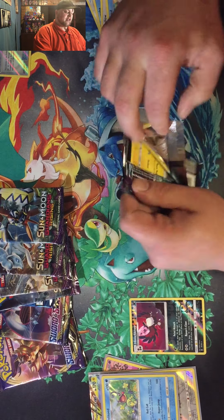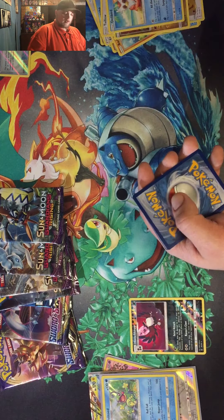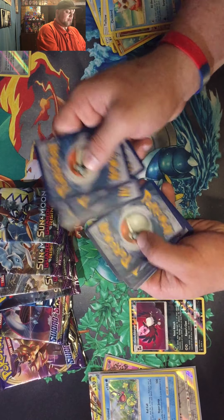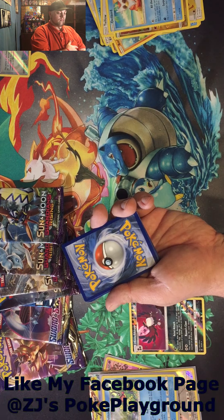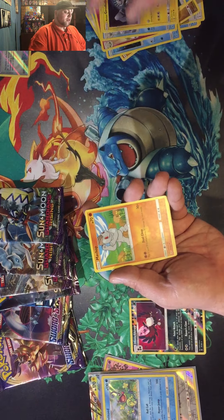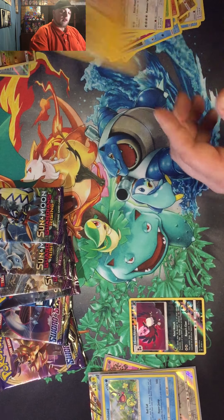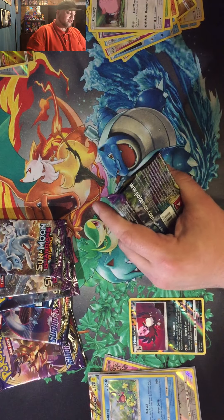I haven't opened too many of these Guardians Rising boxes - this is my first actual Elite Trainer Box opening. 1, 2, 3, 4. I'm going to say grass energy. Marnie, Vanillish, Alolan Geodude, Machop, Piddle, Shuppet. Reverse holographic, and a Heliolisk non-holographic rare. Not a problem - let's keep it moving along guys, that's all we can do.